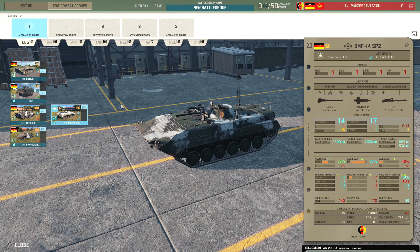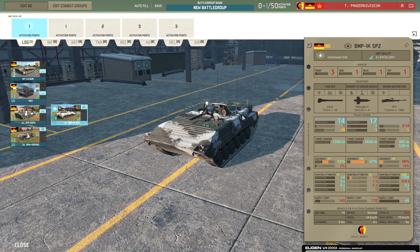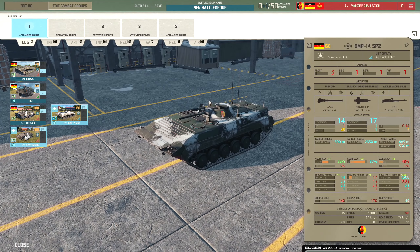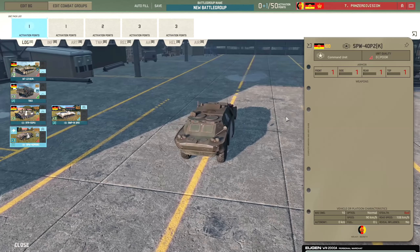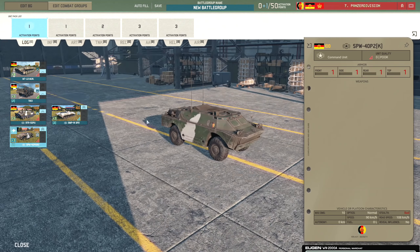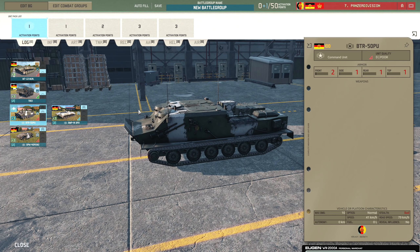Then we have the BMP-1K SP-2, which is a Malyutka armed BMP-1K that acts as a command vehicle. Then we have the SPW-40PK, which is basically the command BRDM with 90km per hour off-road speed, making it quite a nifty unit - probably more useful than the BTR-50PU since that thing is pretty slow off-road.